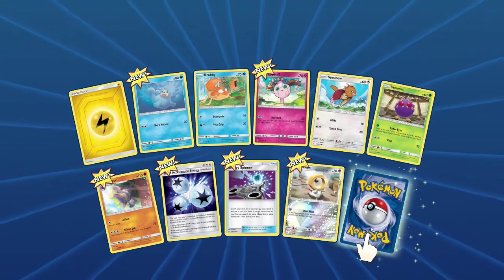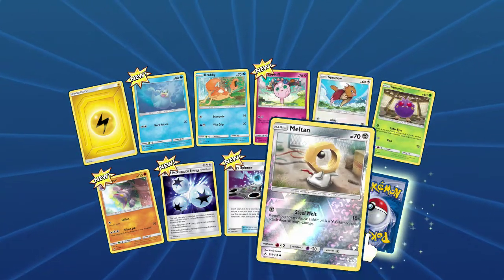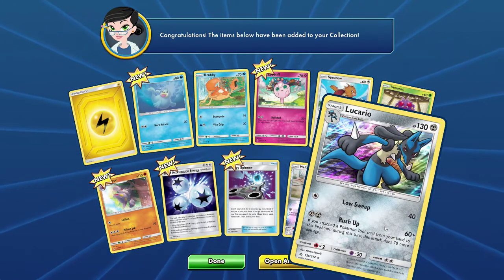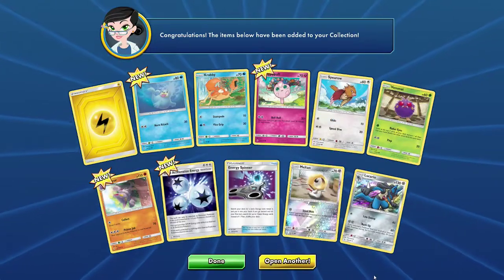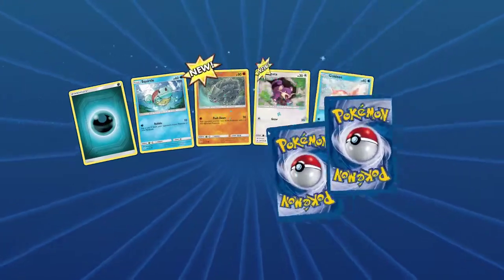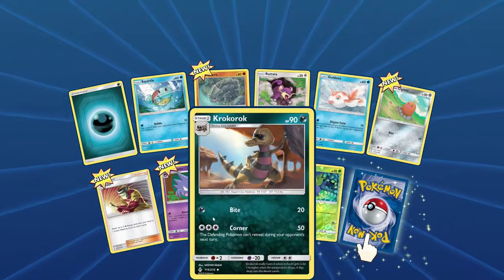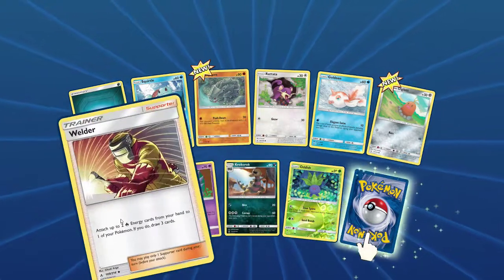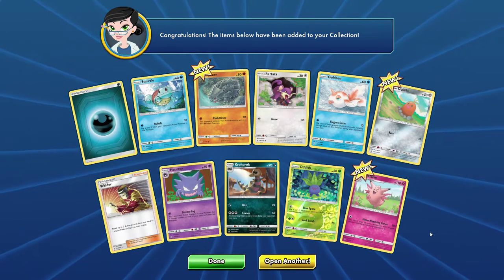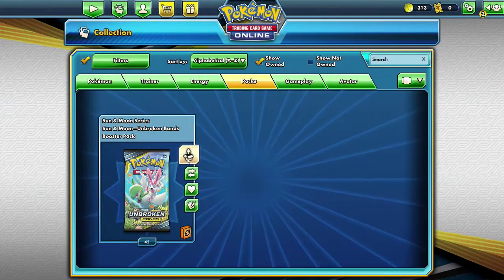Alright, so what do we got here — I think this is the rare. We got a Melmetal, that's a reverse holo, so that's pretty cool. Oh, Lucario — let's go, that's awesome! Alright, opening another pack. We got a Hitmontop, so some of these are actually new which is nice. Oh, a Clefable — nice! Let's go ahead and open another one.